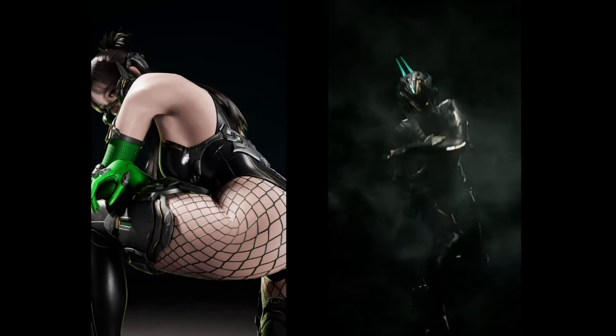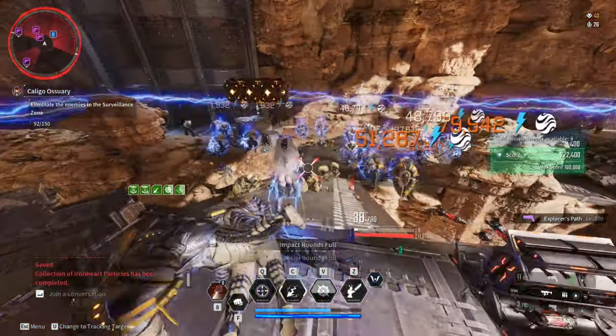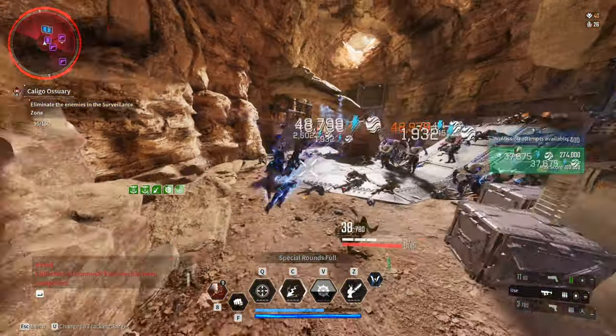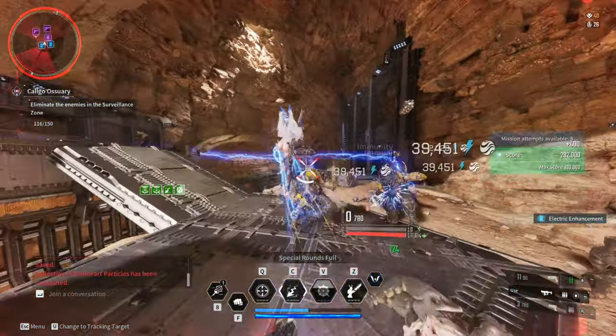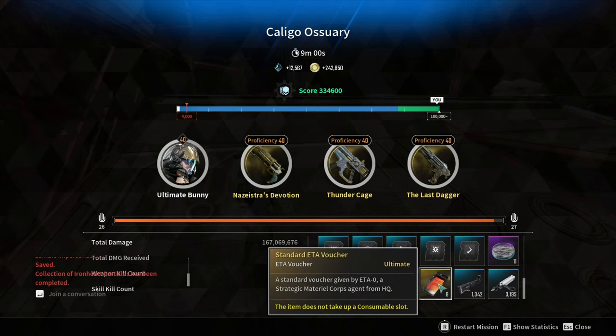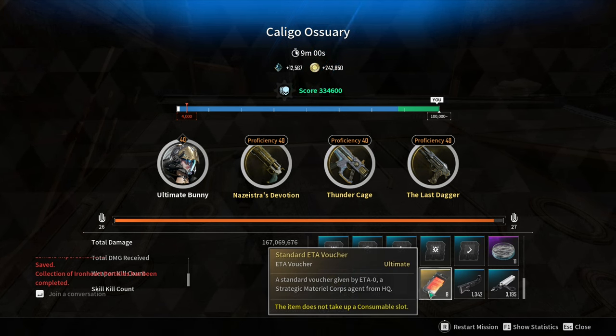I really enjoy the 400% Invasion missions because of the massive mob density. This is a challenging place and a very good place to test how good your descendant builds are. We also get a lot of rewards from doing this content — this is where you can get the standard ETA Voucher for ETA Zero.